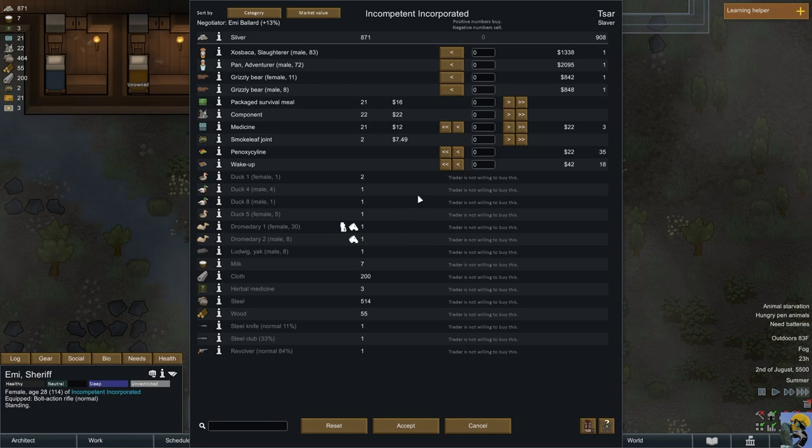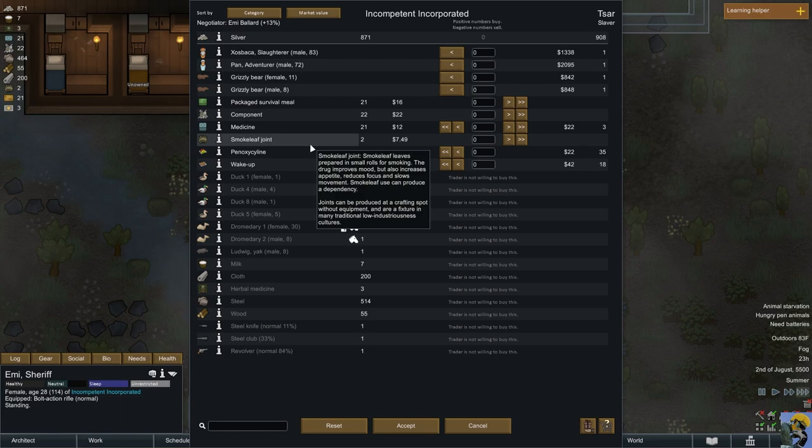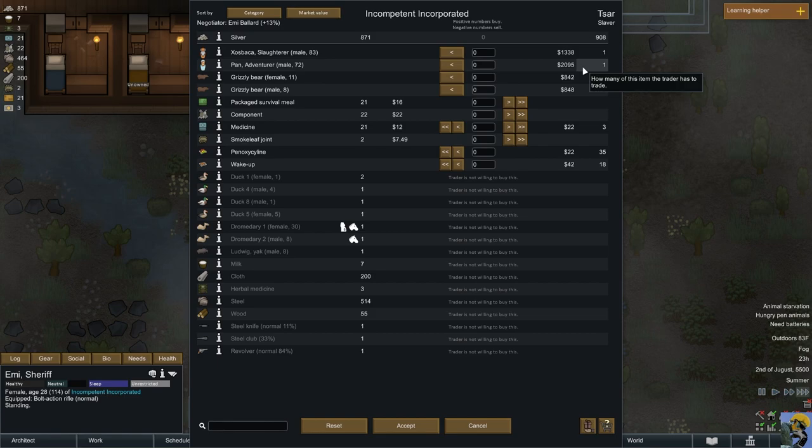I want to buy people. This guy's 83 years old and this woman is 72 — you want me to recruit them? These are the geriatric slavers — this is what I've found. I don't think this is what I was going for, but it's hilarious. I was hoping for some young bucks. You want $2,000 for a 72-year-old man? I don't think that's good.